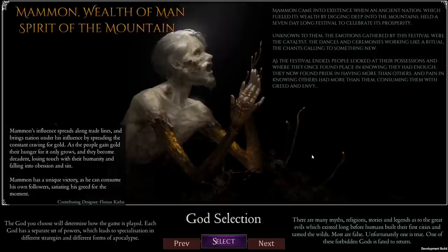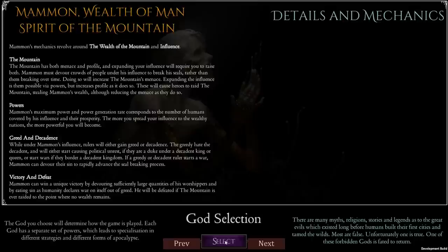And then finally, there's another one they're working on — which I think will be an insectoid god — but the last one we actually have in this version is Mammon, the Wealth of Man, Spirit of the Mountain. With this one, essentially this god lives at a single location and draws humanity in. Humanity gets drawn into worshipping this particular god, and the god then eats them — that's how he gets his power. It's about balancing between having enough humanity nearby to draw in while also trying to get as much power as possible, all based around greed and decadence in the political environment of the actual map itself. The base game is very, very complex.